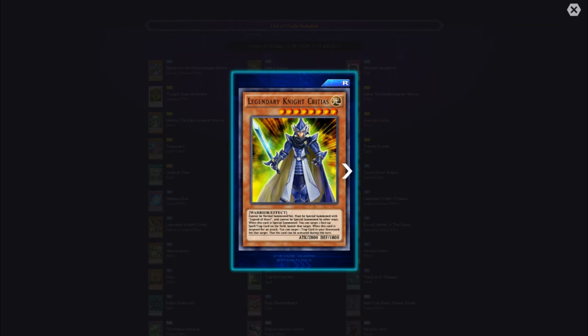Legendary Knight Critias cannot be normal summoned or set — must be special summoned with Legend of Heart. When special summoned, you can target one face-up spell or trap card on the field and banish it. When this card is targeted for an attack, you can target one trap card in your graveyard and set that target, and that set card can be activated during this turn. That's going to be so treacherous.